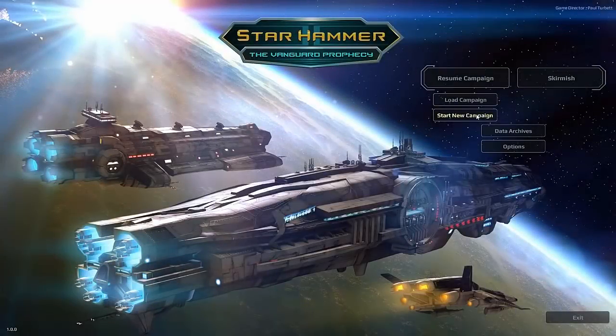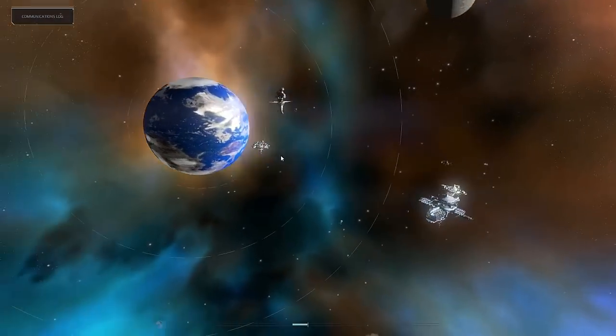Hello comrades, coming to Sawbro here today with Starhammer the Vanguard Prophecy. This is a game by Slytherin and was actually developed by a group called Black Labs. They were kind enough to provide a review copy for me to check the game out, and I gotta say it's pretty interesting. I really like how this game plays out — it's kind of like a story-driven, turn-based space strategy game. It makes me think of Nexus the Jupiter Incident, just turn-based. Take Flotilla and mix it with Nexus the Jupiter Incident, and that's kind of what you've got here.